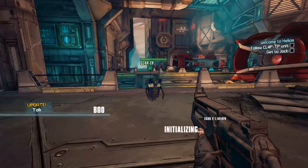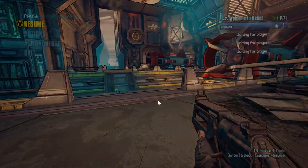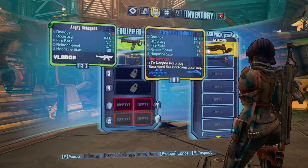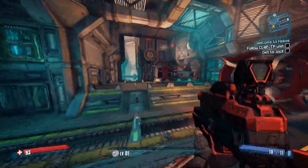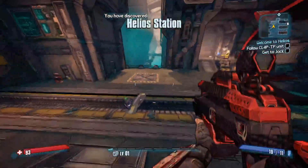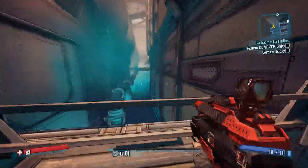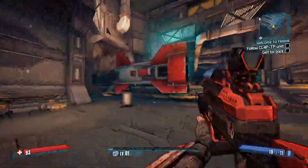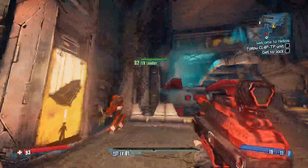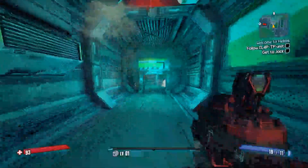Right off the bat we have a couple of better guns — the Hyperion shotgun, just one of the greatest weapons ever thought of. It's a very atmospheric place. For those of you who don't know, we're on the Helios space station — it's a big satellite orbiting the moon of Pandora, which is the main hub planet of Borderlands 2 and Borderlands 1.